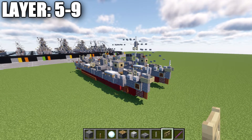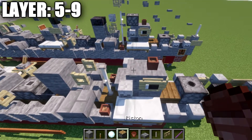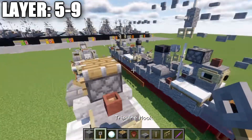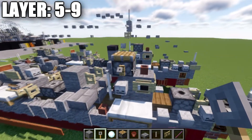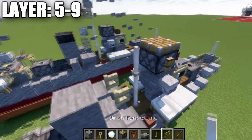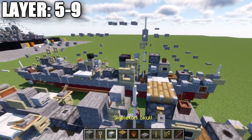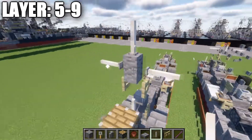Moving into our final layers, six through nine. On our conning tower up front, we place a flower pot on top and then a piston on the very top. On both sides of the piston we place tripwire hooks — the piston can be replaced with a stone brick full block or equivalent as long as tripwire hooks can be placed on both sides. Then an end rod going up, a skeleton skull coming off the side, a birchwood fence gate on top opened toward the rear of the ship, an andesite wall on top of that, and end rods on top and to both sides of the wall.